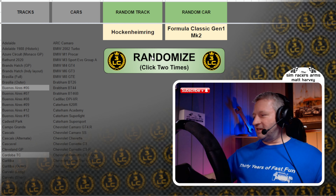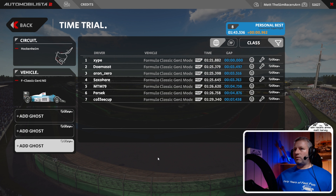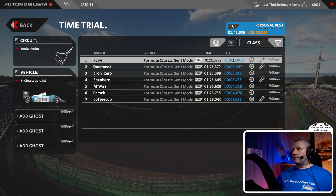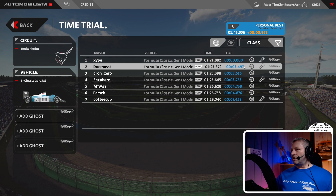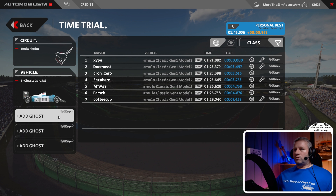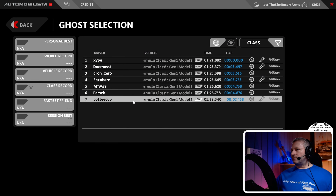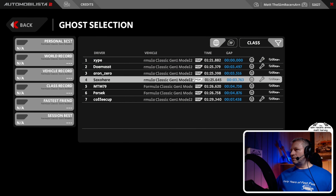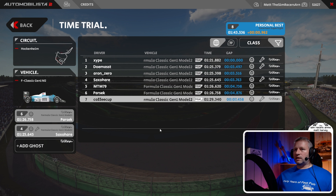Let's move across to Automobilista 2 and see how many people are on there. We've got seven people on there, so let's have a quick browse through the times. The person in first is nearly three and a half seconds ahead. We'll go for number six, and then see two, three, and four — very close together. I think I'll go for number four as my target.